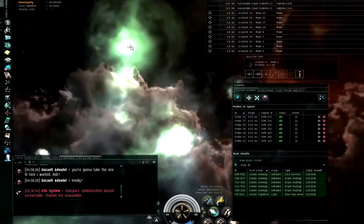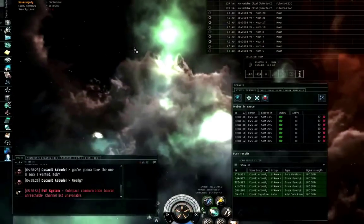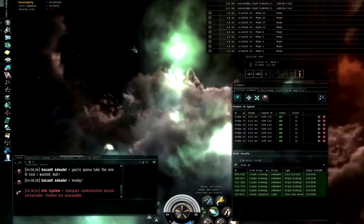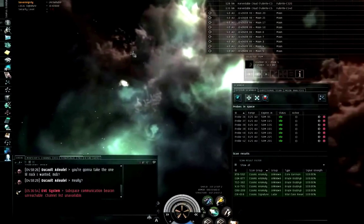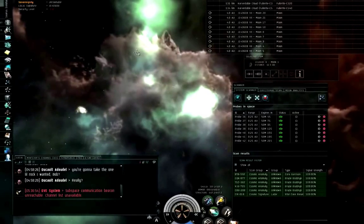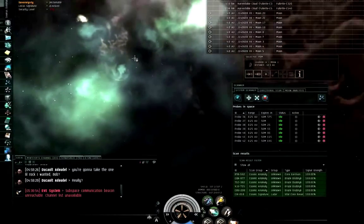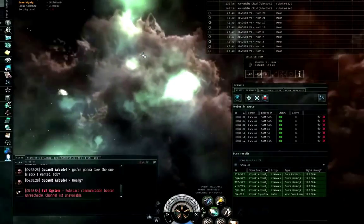Be forewarned: when you initially warp to a radar site, you won't necessarily see anything right away — but 30 minutes after this first warp, sleepers will show up. What you may want to do is have somebody warp to a radar site, then leave, and come back with a combat squad 35 minutes later to destroy any sleepers that showed up, then safely bring in your gas harvesting ships.